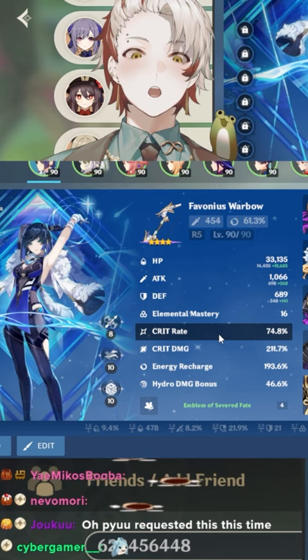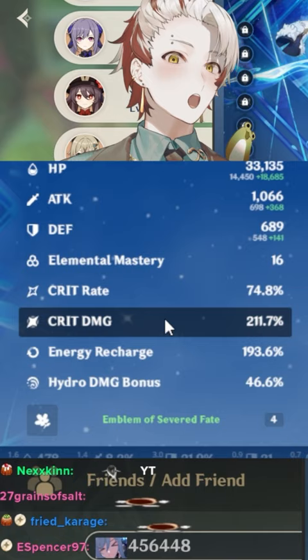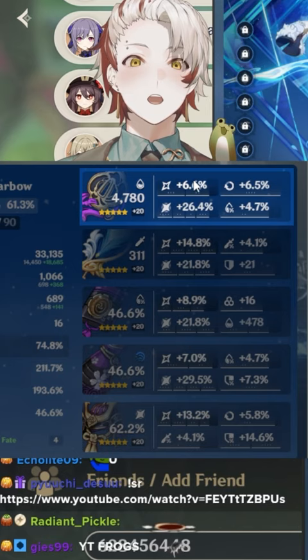Usually when we look at Favonius we expect between 71/40 to 81/60, but this one has 75% crit rate and also astronomically high crit damage at 211.7%. We got an insane perfect flower — 40 CV basically — with recharge HP. The feather is an off-piece with 51 crit value.